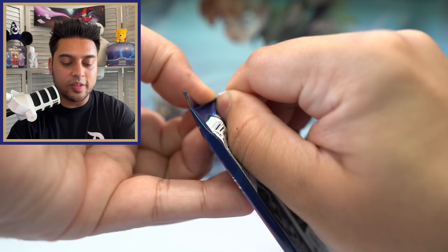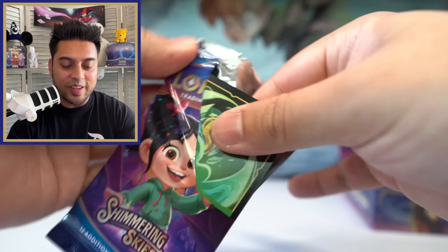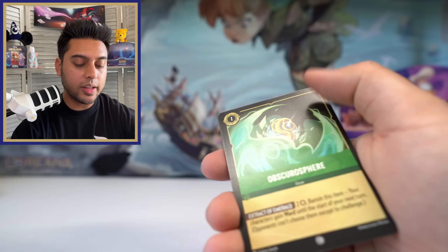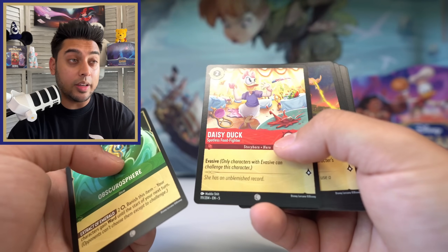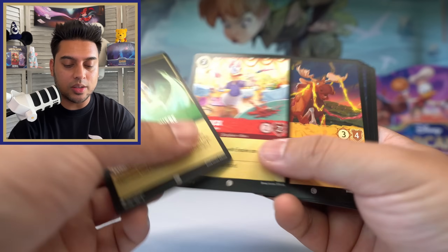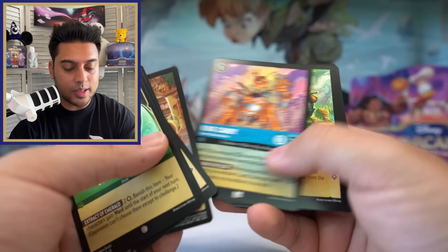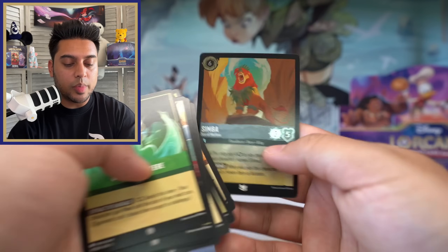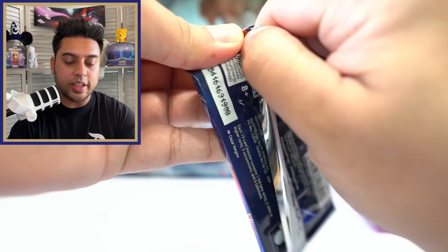At minimum there should be three legendaries in a booster box — I've never seen anything below that. Archimedes, Tug of War, Daisy Duck — happily take that one — and can I foil. Last three packs — just need one more legendary. This pack will probably have fewer legendaries but hey, we got the enchanted. Radigan, Moana, Simba foil.